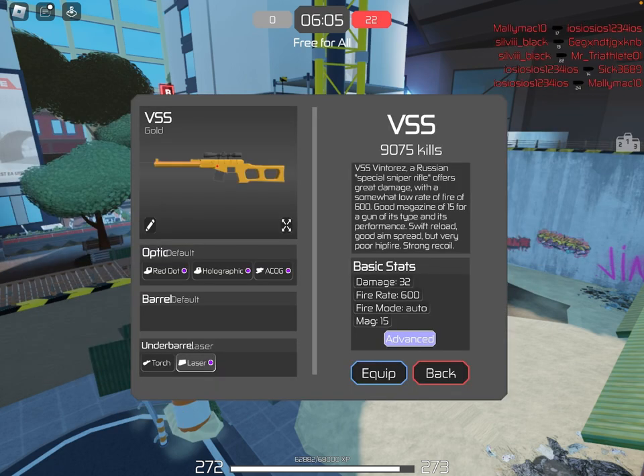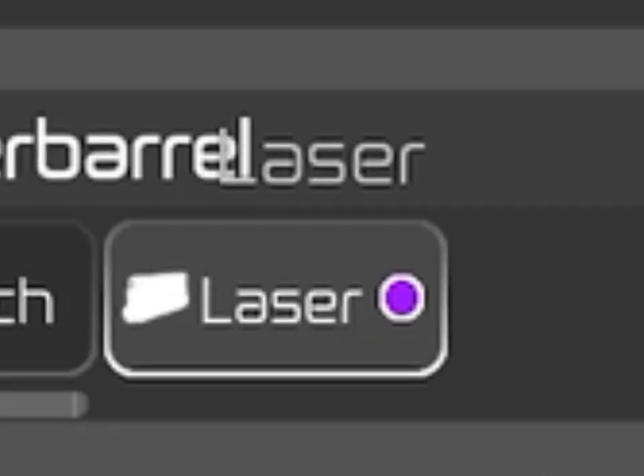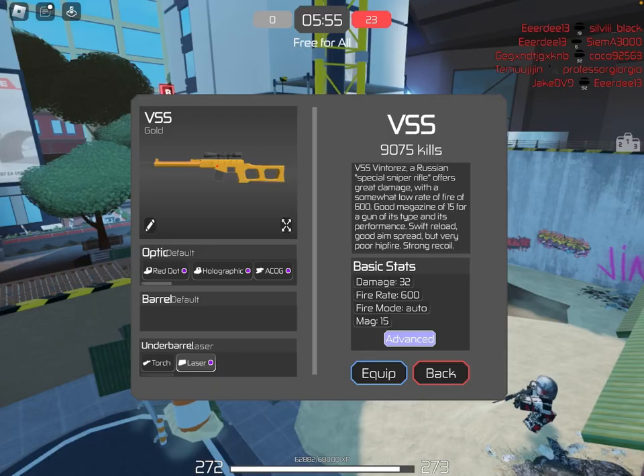For the VSS, there's a new menu on it. If you click customise, this is it. You click on these little circles here to change the colour of the laser or sight on your gun.